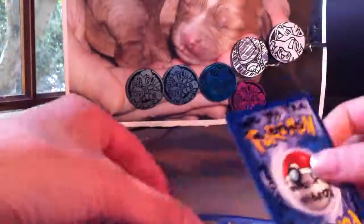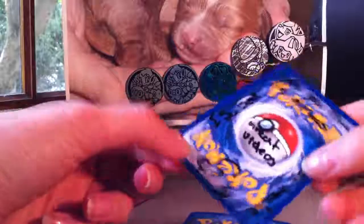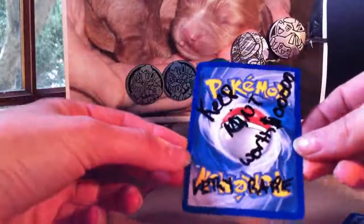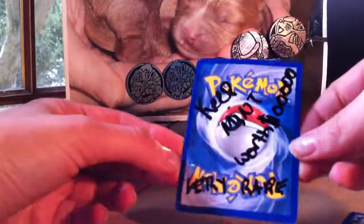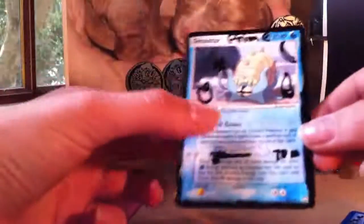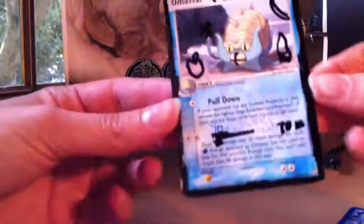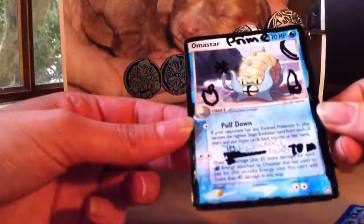This is his signature card from MrPokeManiac123. 'I hope you liked the extras. I subbed. Great videos. Great trade.' So, thanks for that MrPokeManiac. 'Keep Mint worth $100,000. Very rare.' It's his Omastar Prime - just a sort of customized card. It looks pretty cool and it says 'my channel rules.'